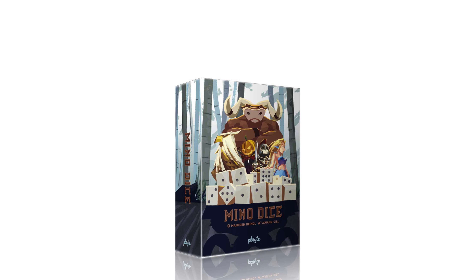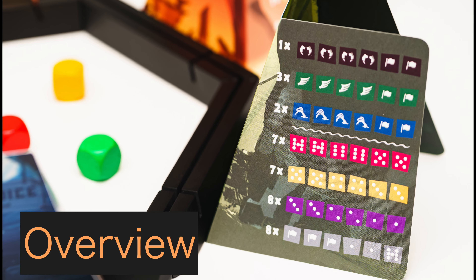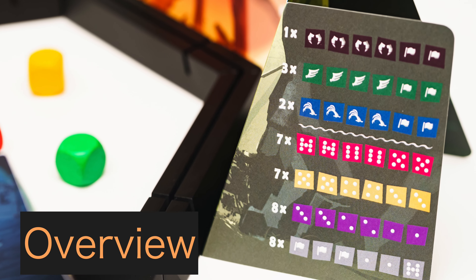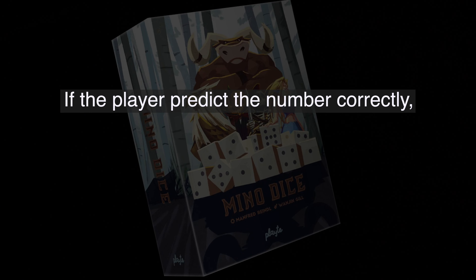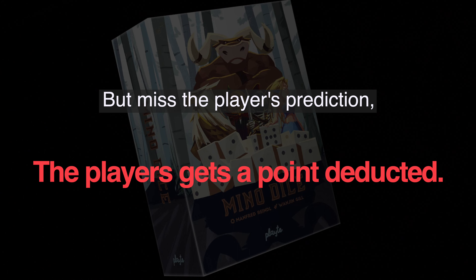Minnow Dice is a trick-taking game in which a player wins by predicting tricks which are obtained from the numbers rolled with the die. After they get the result, players who have guessed the correct number of tricks will earn points, and players who have guessed wrong will have points deducted.